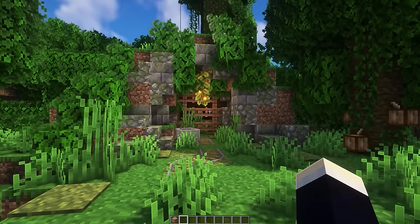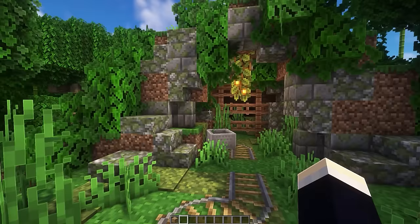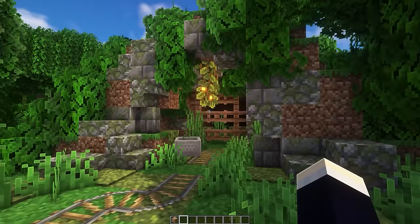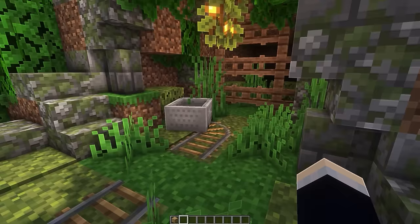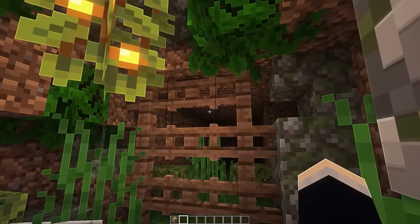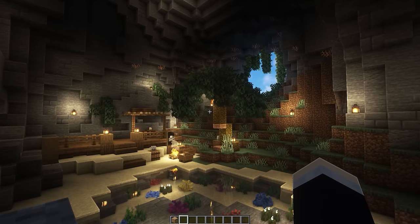The jungle mine entrance was built using a reference image. It's like a giant mound where an original structure has been broken up by dirt, turned to moss, and overgrown. Inside there's grass everywhere and a mining track that seems to have been abandoned — with something blocking the way down into the mine, as if it's been sealed off.